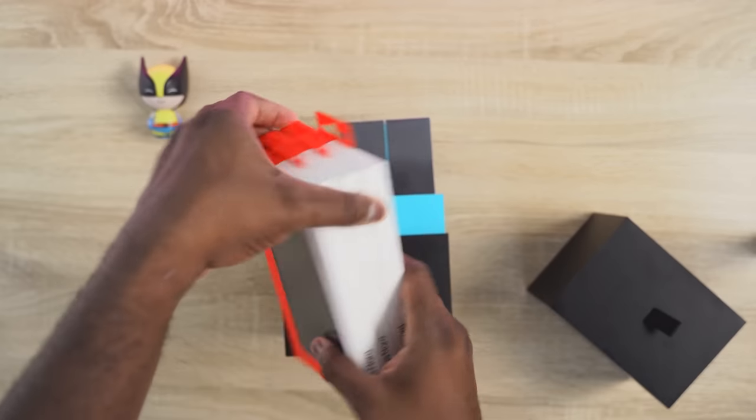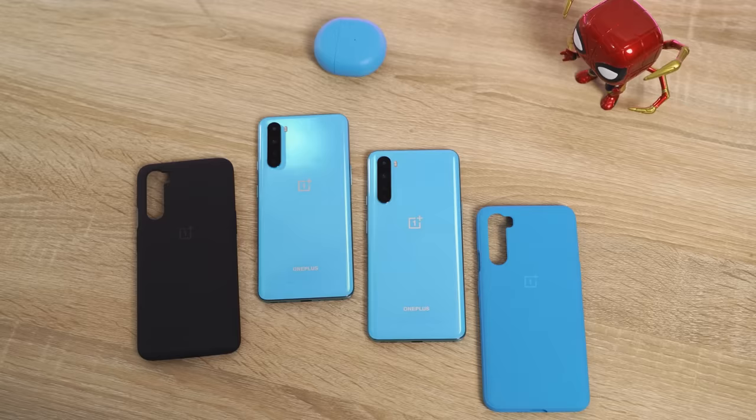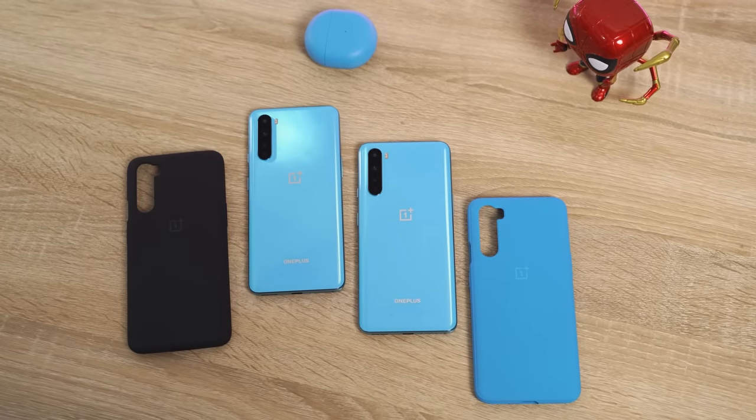They also sent us a few accessories. We've got a sandstone case — regular sandstone — and a blue marble colored sandstone, and a clear case. There are a few other cases available for this device as well.